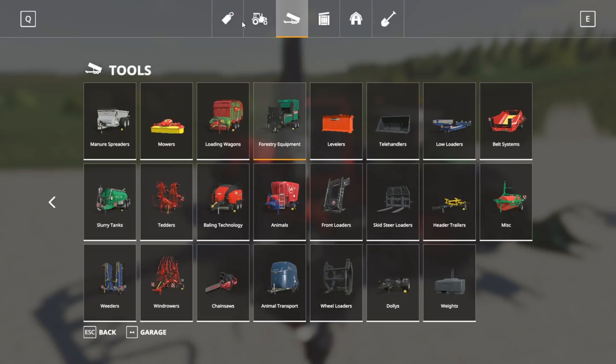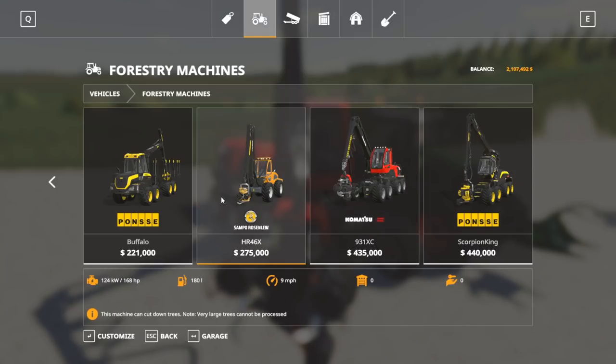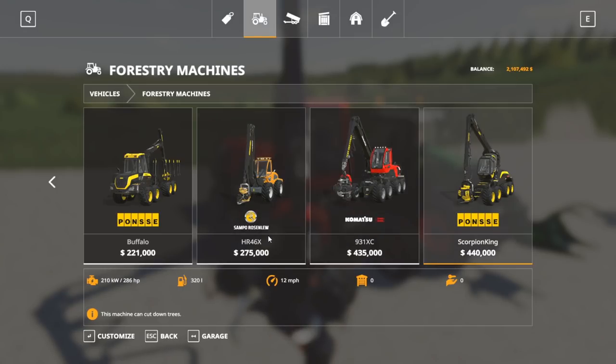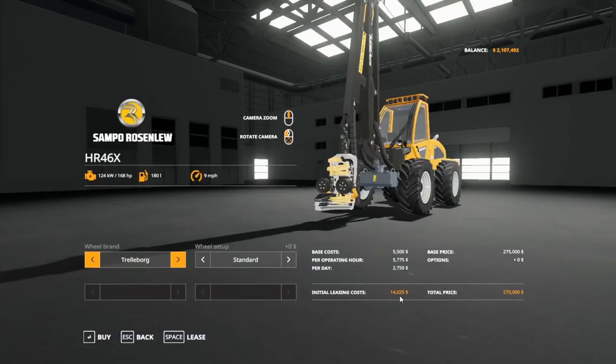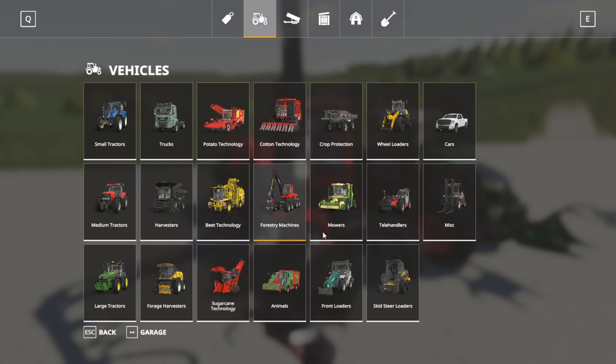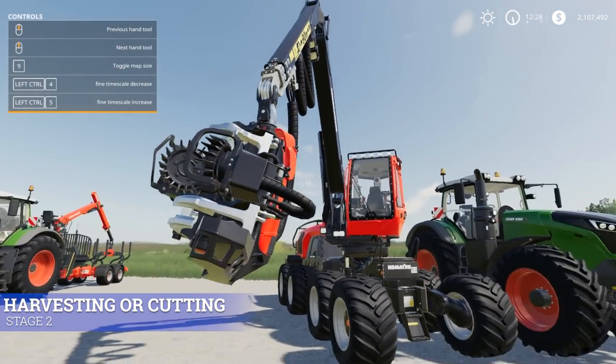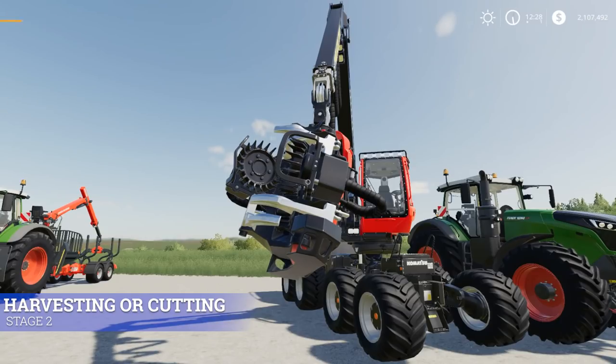In the store, go under Vehicles, then Forestry Machines. There are three options. Even if you lease the mid-tier one, you're looking at a $14,000 initial leasing cost and $5,700 per hour. A lot of people wonder how they can make money doing forestry, but I guarantee if you use this thing as designed, you will make money. Forestry is very, very profitable — probably one of the most profitable aspects of the game, though it's more complicated and takes time to learn.